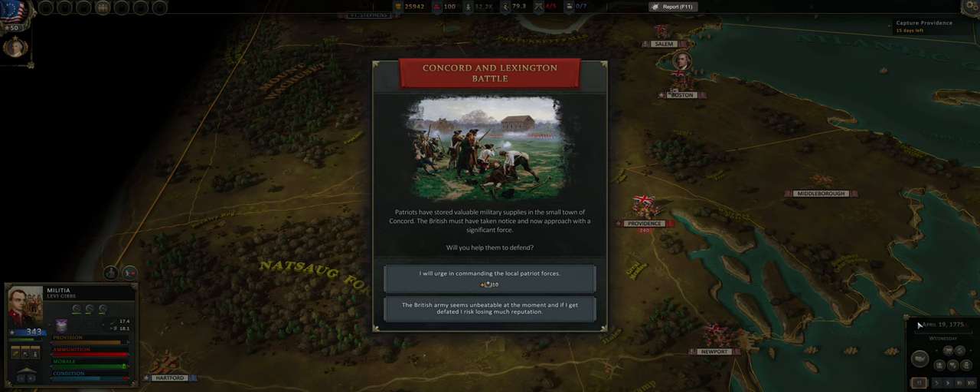Down here you have your different controls. There's a scripted event that happens regardless — it brings you into a battle and teaches the fundamentals of combat. It's the first engagement of the American Revolution: the Battle of Concord and Lexington. Patriots have stored valuable military supplies in Concord and the British approach with a significant force. You can decide not to fight this battle, but this one is designed for you to win. We'll fight it to show it off.